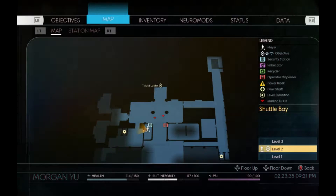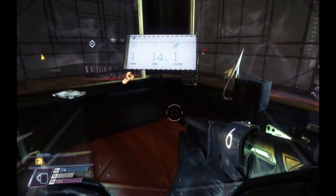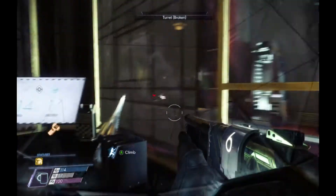I spent most of that episode clearing the Talos 1 lobby again because there were a couple telepaths, some phantoms and everything, and I went around and got everything that I couldn't get when I first started because I didn't have the hacking or anything. So that was most of that. I did enter the shuttle bay, and that's where I am right now. I killed a technopath.